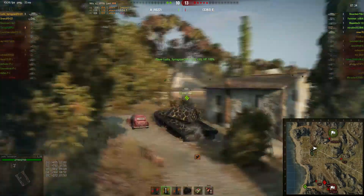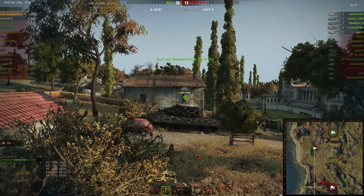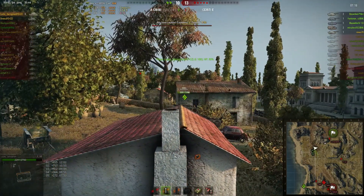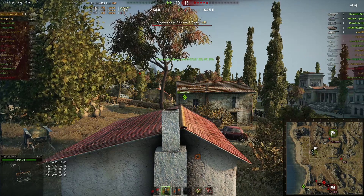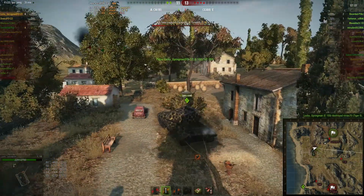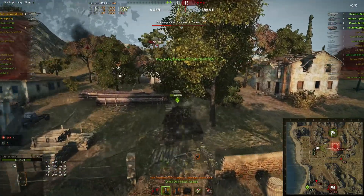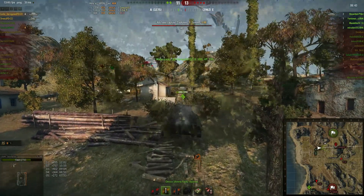We still have a chance to win if our team starts to play normally, but they're not really doing much. The E100 is just sitting behind this house doing practically nothing, and the IS-4 is sitting in J3 doing nothing. The IS-4 pushed the right side and is now scared to push against the T95, which is only two shots away from death — just spam two shots of heat into him and you have it. But no, that's apparently too difficult.